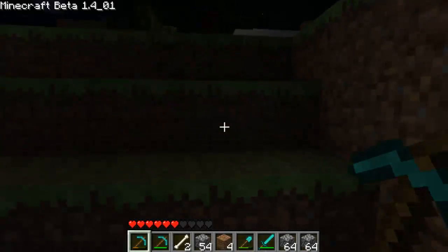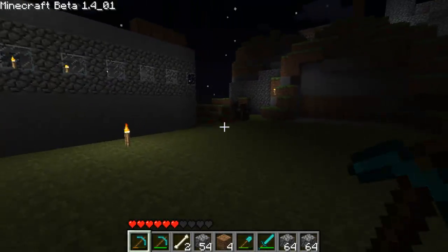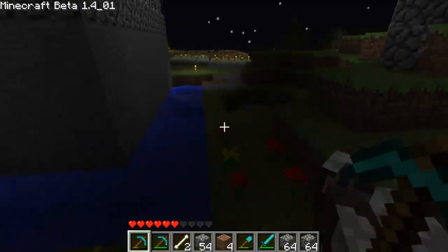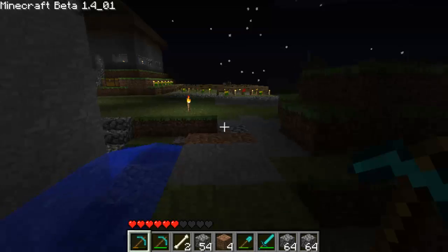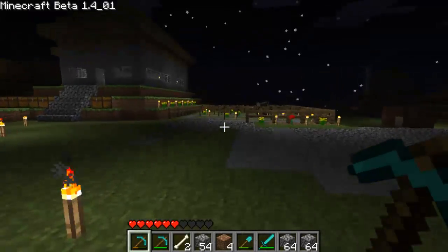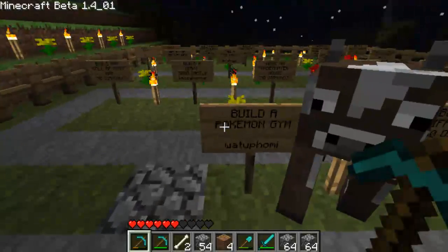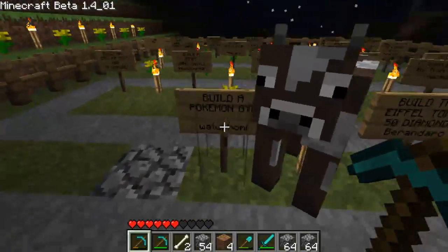We're now going to the Request Garden — or the Builder Garden. Basically, these are the tasks that have been set by JX's subscribers for us to make.